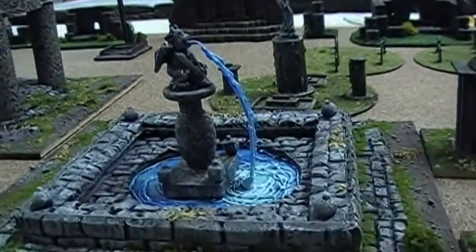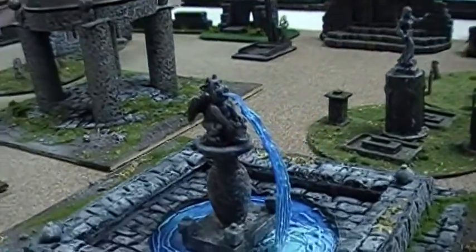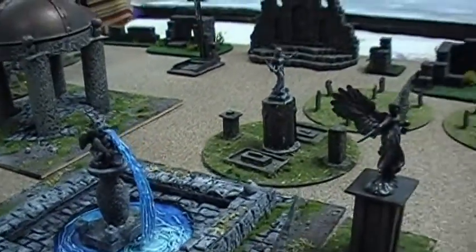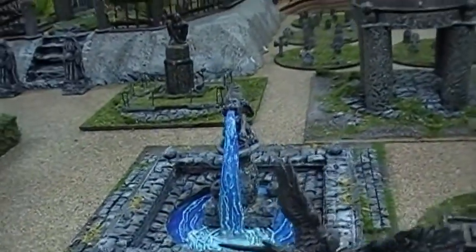Then I have this fountain. That's a dollar store gargoyle on the top of that fountain — essentially foam core and some beads. The waterworks was pretty much courtesy of DM Scottie's fountain, one of his videos.